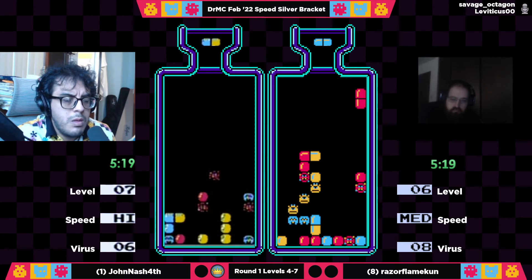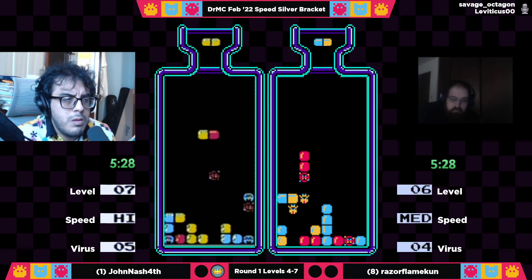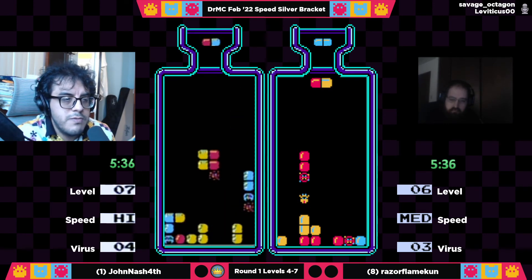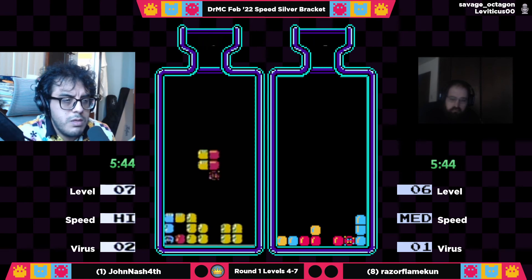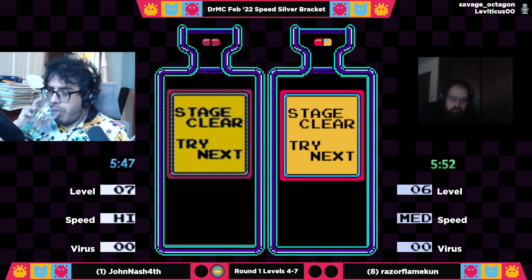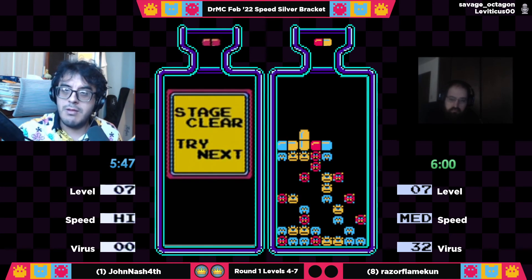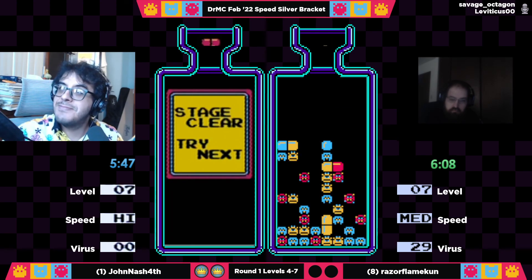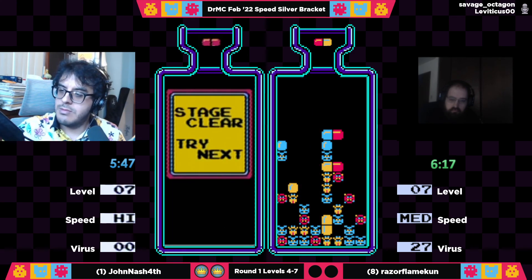John is a full level ahead, so he's going to finish pretty soon. It's not going to beat his hot time from last game, but it's certainly going to be pretty great — already clear of yellows, almost clear of reds, five viruses left to go. He's going to prioritize this blue on the right to make sure all his viruses are exposed, and now it's just a matter of time and RNG. And there he goes — you just gave him the commentator's blessing! He's out at 5:47. Congratulations to John — that's going to be 2-0 for him. Anything under six minutes is a really top-notch time. Fantastic work from John, and an excellent debut from Razor — being ahead of John at the first level is no easy feat given he's last year's silver bracket champion.